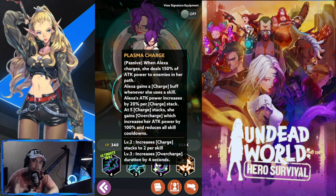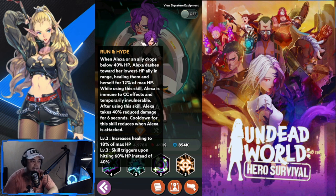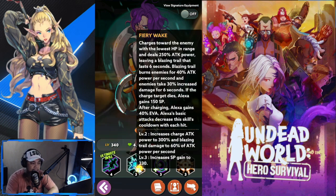The passive complements her melee capabilities — she is a melee hero. Her next skill is Run and Hide: when Alexa or an ally drops below 40% HP, Alexa dashes towards her lowest HP ally in range, healing them and herself for 12% of her max HP. While using the skill, Alexa is immune to CC effects and temporarily invulnerable. After using the skill, Alexa takes 40% reduced damage for six seconds, and the cooldown reduces when Alexa is attacked. Level two increases healing to 18% and triggers at 60% HP.